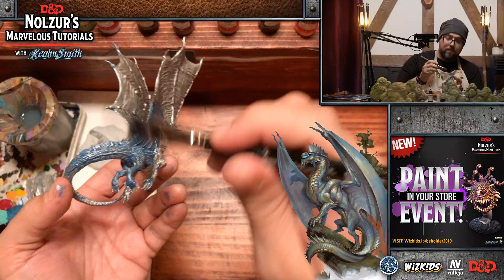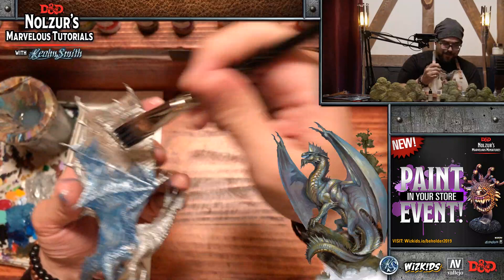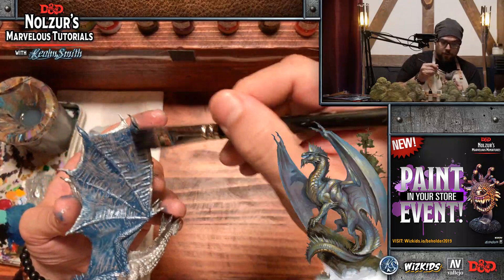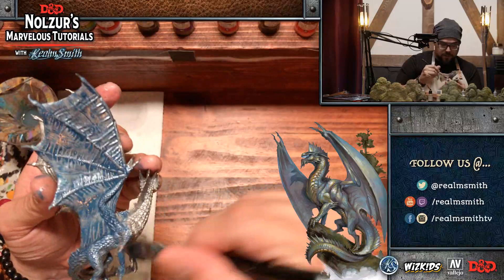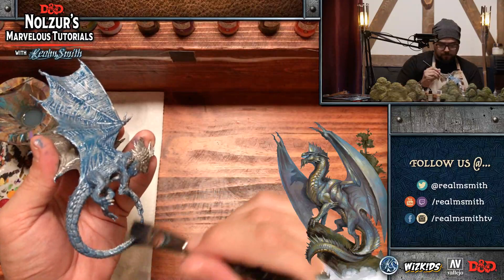For the first time in a long time, I'm only doing one miniature instead of multiples. It has been quite a few weeks since I've done just one mini. It's a large mini, but this one will get done in two hours no problem. The metallic dragons tend to go a lot faster, especially because the wings tend to be one tone — we're not separating the spines or veins between the wings.